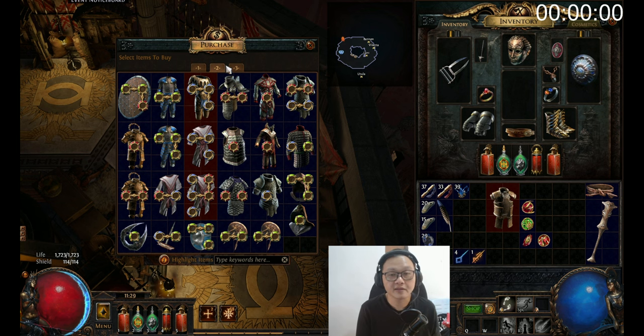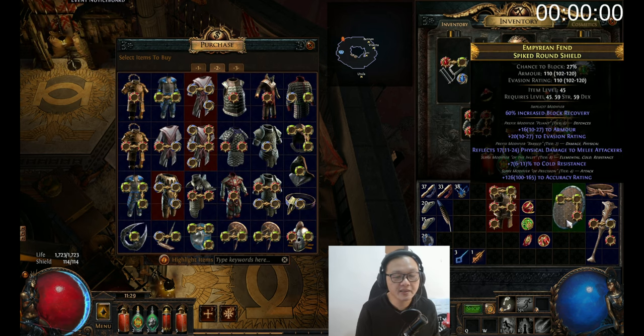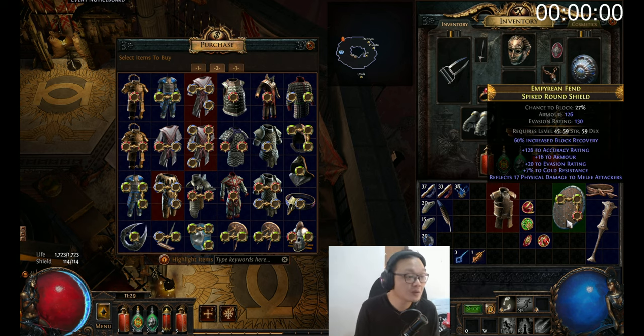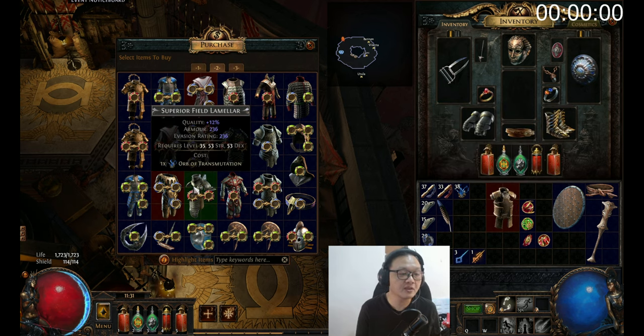Always check the shop when you need socket links — this one is not bad; you can run Whirling Blades, Faster Attacks, and Life Tap. I'll explain socket colors a little bit here: if you need two red sockets and two green sockets, you probably want to look for an Armour base and an Evasion base.